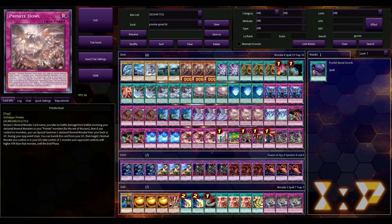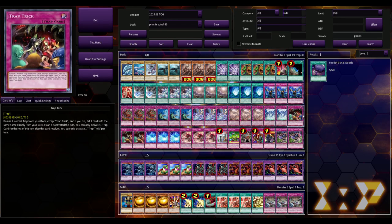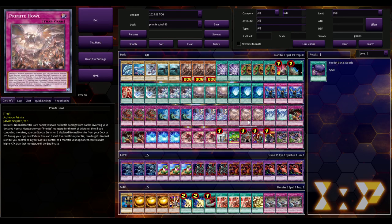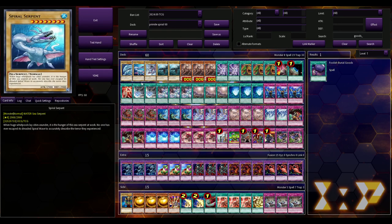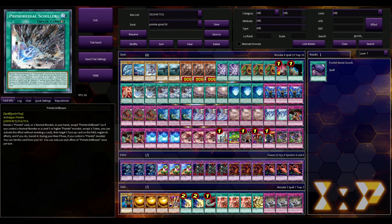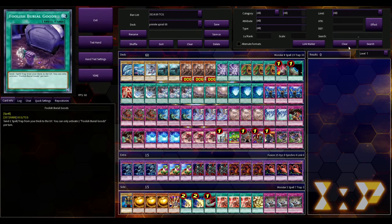You could also use Foolish Barrel Goods to dump Howl to the graveyard. Howl is not once per turn — you can banish it from your graveyard to target a normal monster you control or in your graveyard, then take control of one monster your opponent controls with higher attack until the end phase. In a simplified game state, taking their big beat stick is really good, and getting it into the graveyard loaded and ready to go is great.